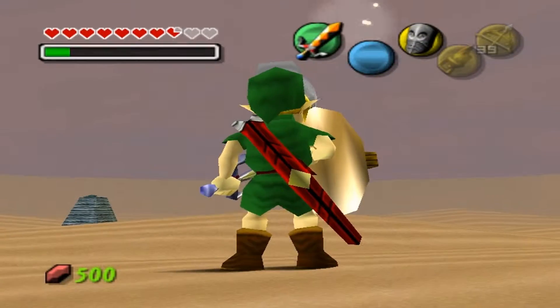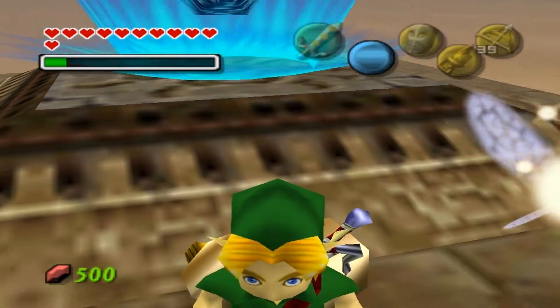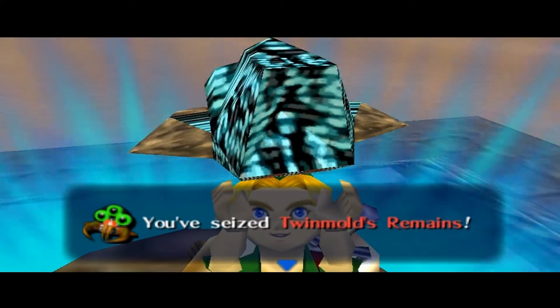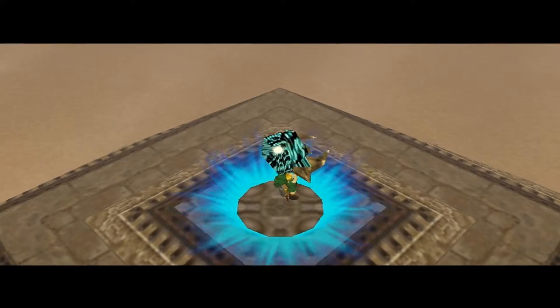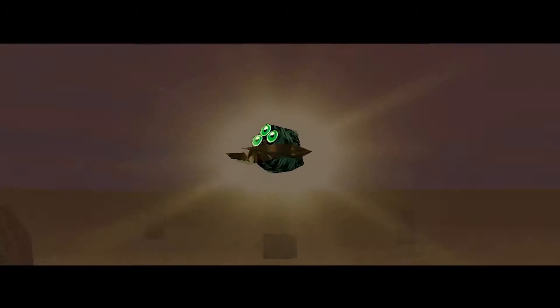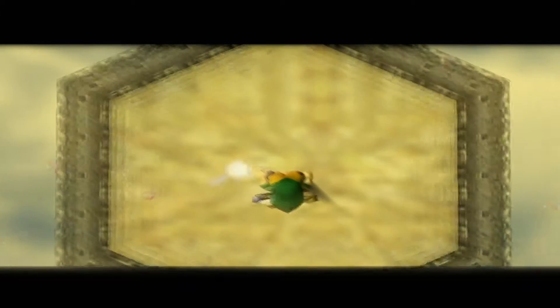There we go guys — now all that's left is Majora. And here we go, get our heart container. You've seized Twinmold's remains. You have just freed the innocent spirit that this dark mass had kept in prison within the body of evil Twinmold. There we go guys, so last but not least — Majora.